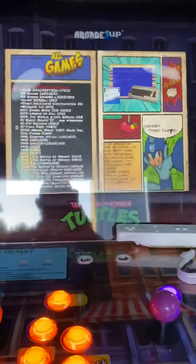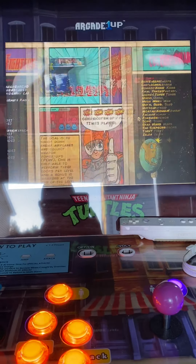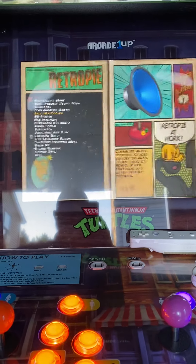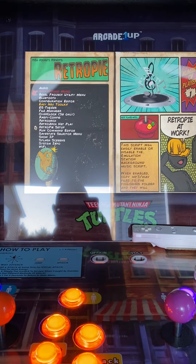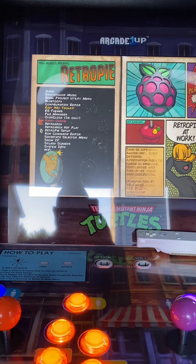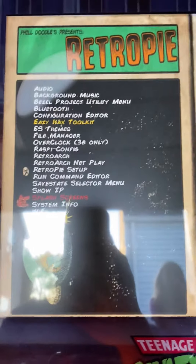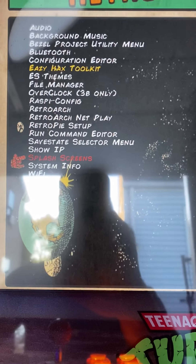So on this one we have extra splash screens too. The customer asked to put other ones on here. So here's how you get to the splash screens. You go to your RetroPie options — don't mind the glare — you go down to splash screen. RetroPie options, splash screen.